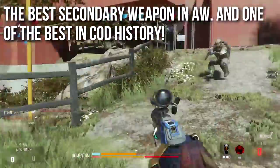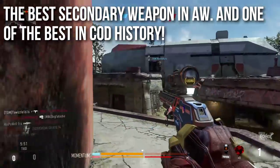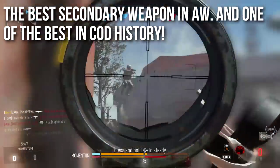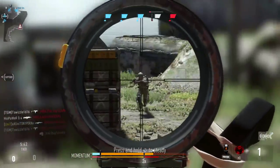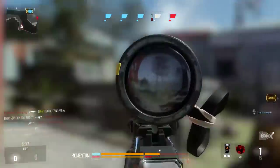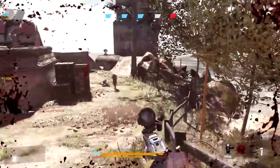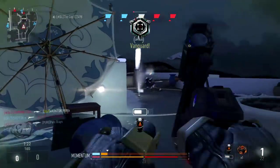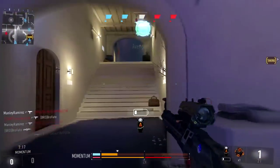As for what I think about this weapon — this is the best secondary weapon in Advanced Warfare, hands down, and one of the best weapons in Call of Duty history. It's an excellent sidearm. I actually have this in a few of my classes because it's awesome to draw when you run out of ammo — instead of reloading you can draw this super fast and drop somebody in one shot, especially if they've already taken a hit or two.